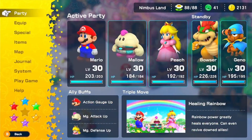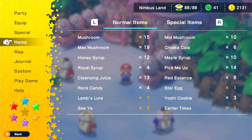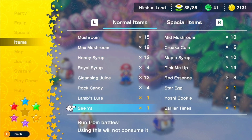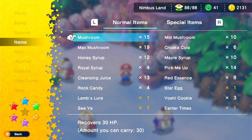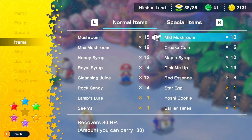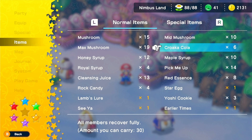I guess we can make some preparations before we go. We've got a lot of frog coins and regular coins, and a lot of items. I got more Max Mushrooms and much more. I got more Max Mushrooms, more Energizers, and Bracers, but I did sell them for coins. I think we could use some more items — maybe more Maple Syrup, Honey Syrup, Mid Mushrooms, and we could probably stock up on Croco Colas too.